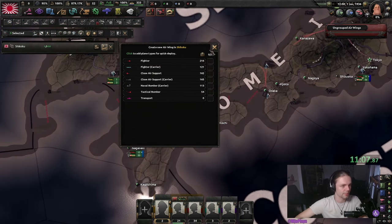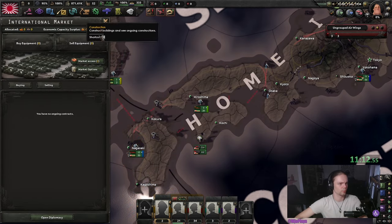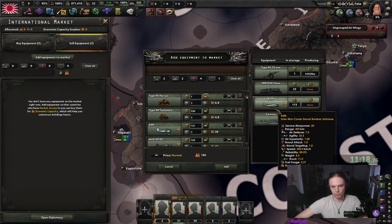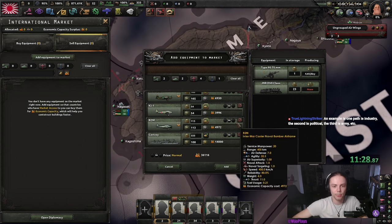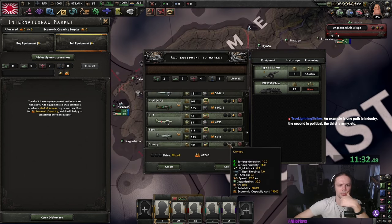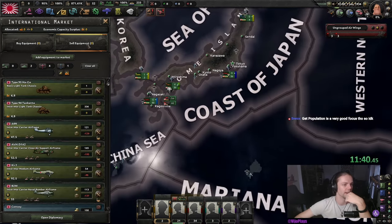We still need to organize planes. We're going to delete all of these and get the fighters and CAS back. Deploy all of these, then sell all tanks, sell all planes, and sell 100 convoys. The planes we can put on high — you could also put the convoys on high — but that ensures they are being sold. It's not a huge difference whether they are on medium or high.